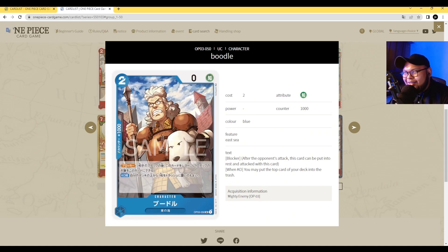Next we have Boodle. He's 2 cost, 0 power with counter 1000 and is a blocker. On KO, you may trash the top card of your deck. This is what Nami wants — a way to prevent attacks in the early game, and you don't mind if he gets KO'd because you're doing what Nami wants: discarding the top card of your deck to get to that low deck count. Boodle does that perfectly. This is an above-average card, definitely going to see a lot of play in Nami decks.